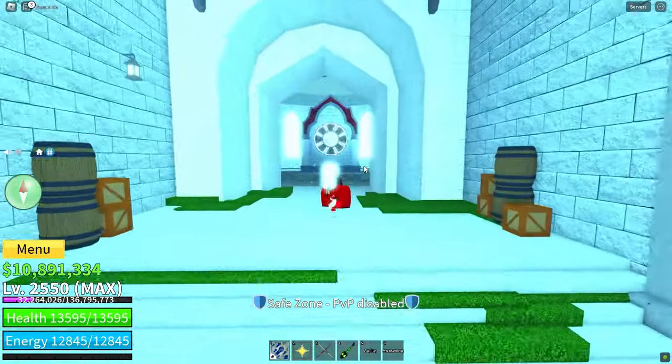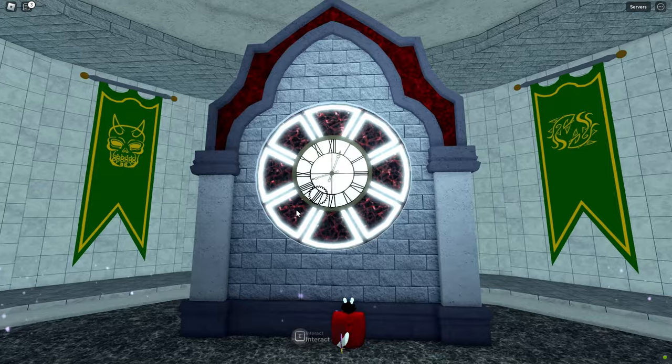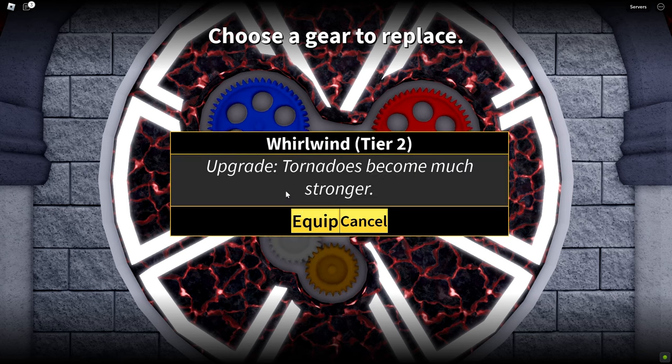Now it's time to upgrade your gear. After winning the fourth trial, you'll have two upgrade choices: one for red gear and one for blue gear. Depending on your race, you will have different upgrade options available. Let's explore the best gear choices for each race.